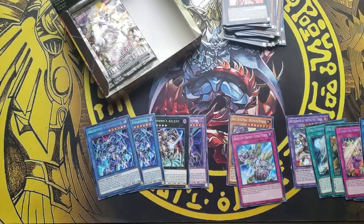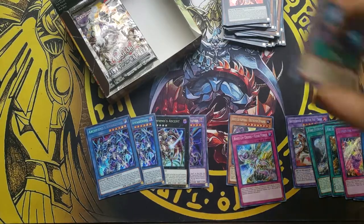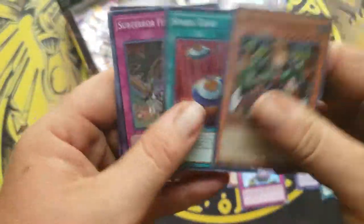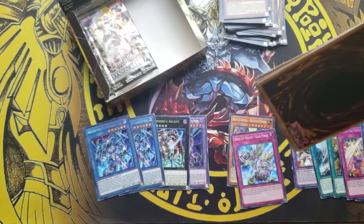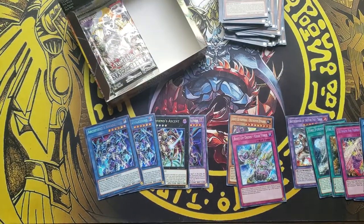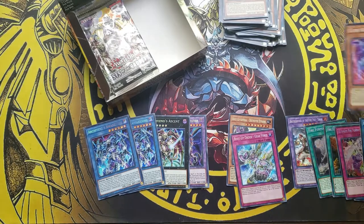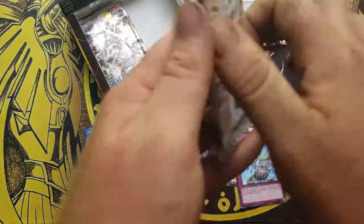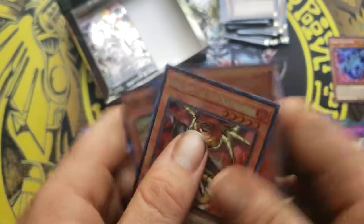Brotherhood of the Fire Fist Ram. She's got a little bent corner there, dadgummit — how'd that happen? I want that one. Fire Fist Formation Sentus again — ain't bad. Get a play set, I think I've got a pretty decent amount in play set. Code Radiator — that card is a little bit in value right now. Inga the Heat Trigo.